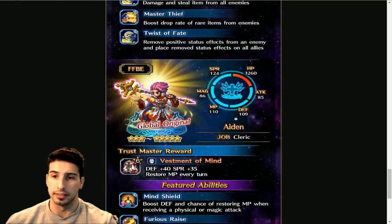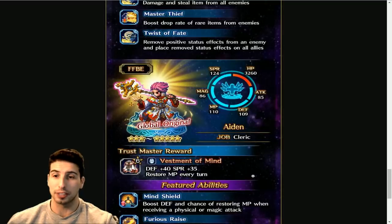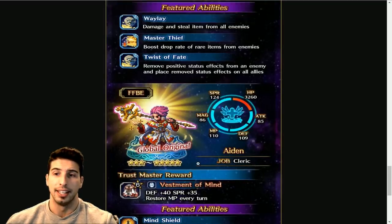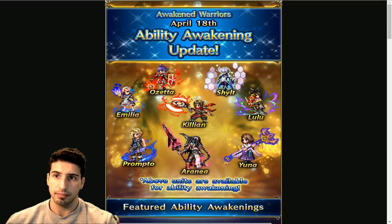Zon and Aiden don't have much new to say since they've been in the game a long time, but Aiden's Trust Master is actually really really nice — Defense +40, Spirit +35, and restores MP every turn. If you guys still don't have something good for your healers, this is really good because that MP recovery is crazy nice.